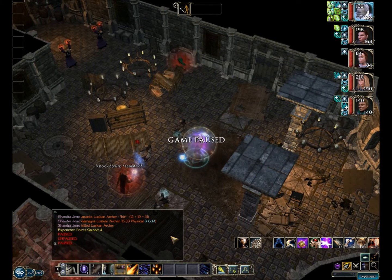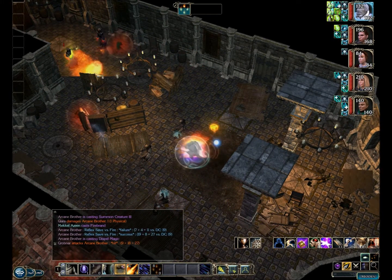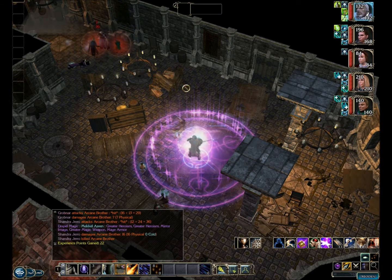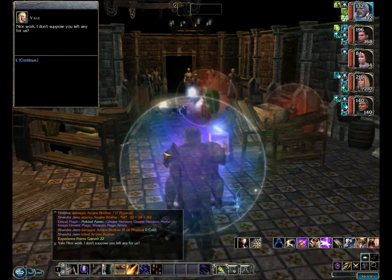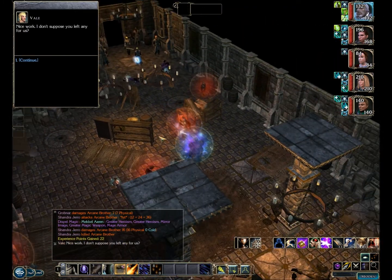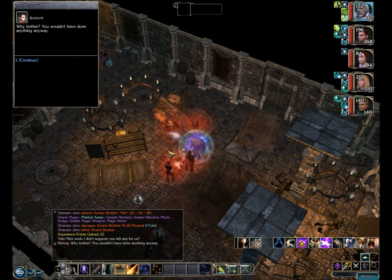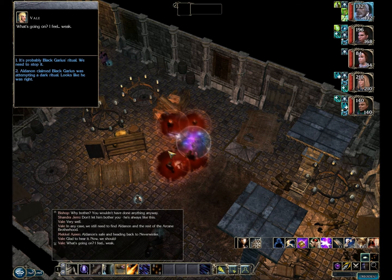Though against groups of enemies like that, it's actually better to be using firebrand. The big advantage to greater missile storm is that it is non-elemental damage — it'll work on anything, and that's very handy for certain enemies. Anyway, we let the guys in the front door and we update them on what happened.